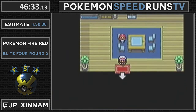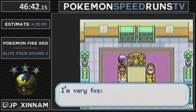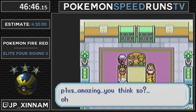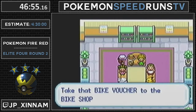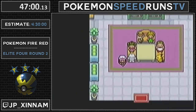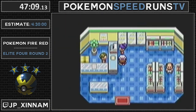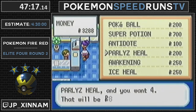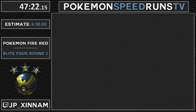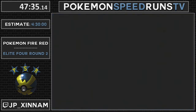That moves the counter up to 7 out of 60. I'm also going to get the bike voucher here, after listening to this old man's story. I buy five more Super Potions, four Paralyze Heals, and three Repels. The Repels are for Rock Tunnel. The Paralyze Heals are because Stun Spore and other things like that are annoying.